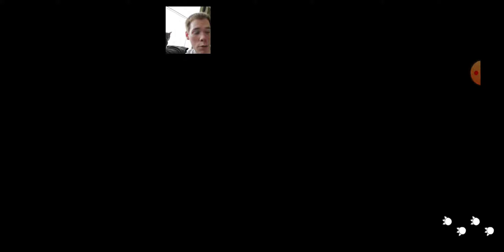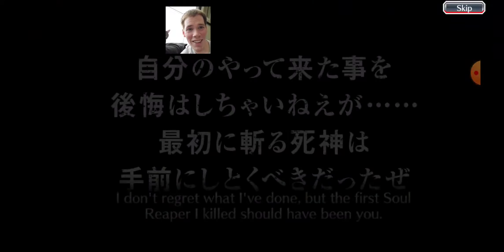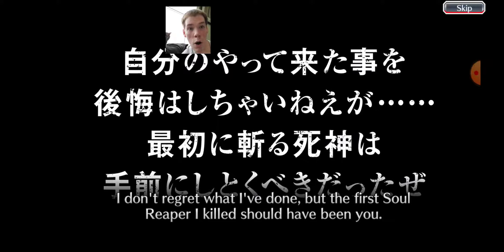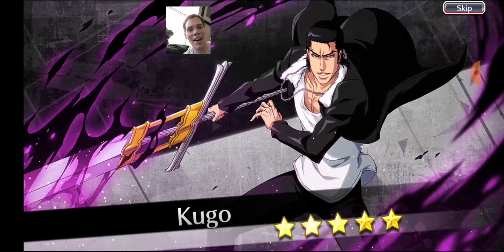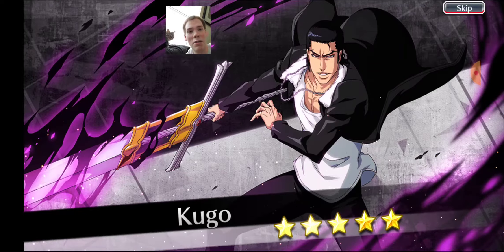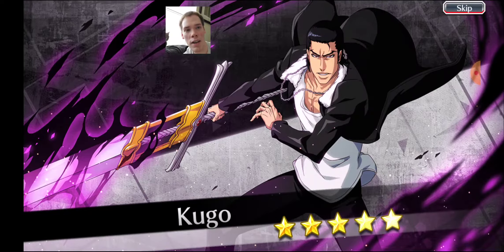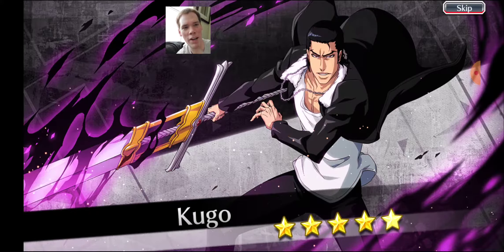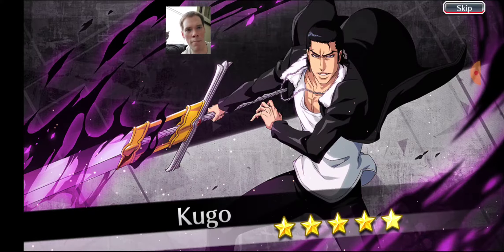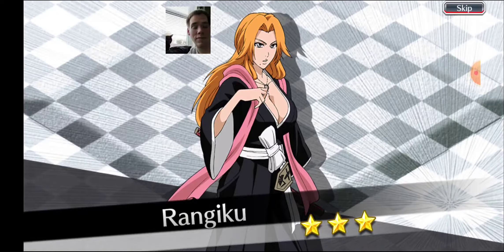So at least we're coming out of this with one five-star. Oh my gosh — on one butterfly?! Are you kidding me? Is that Genjo? It is! It's Kugo! Yeah! Awesome! Genjo — okay, that's what I was trying to say. We got a banner! That's exciting! He's good for PvP too, but not as good as Tsukishima. I like that little purple animation going on — I was getting tired of just the gray background, so I'm glad they put some animation in there. We got Kugo, that's pretty cool.